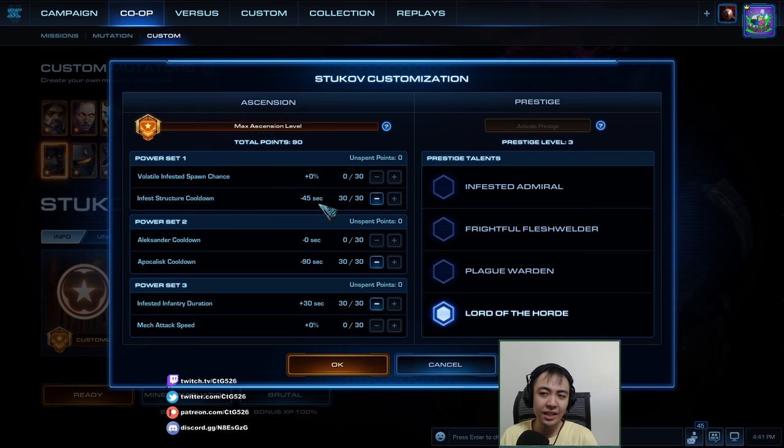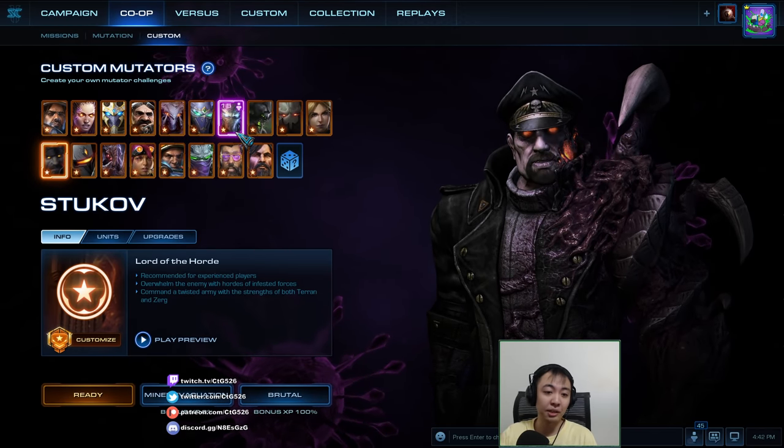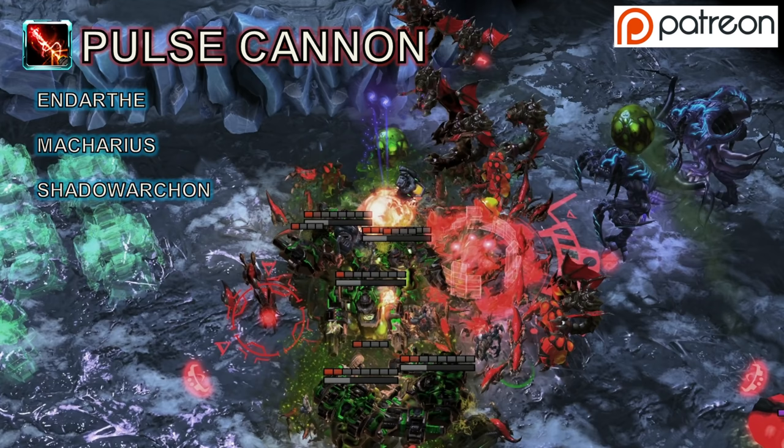I'm going with Infested Structure Cooldown so I can take over bases faster by infesting their things — I'll fight infested with infested. I'll go with Apocalypse Cooldown for more pushing power against enemy bases, and last I'll go with Infested Infantry Duration so that my stuff will last longer. Ally Nostribor will be playing as Karak again — check him out, link down below.